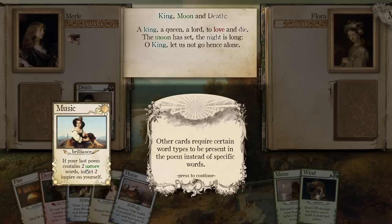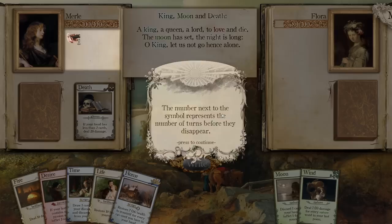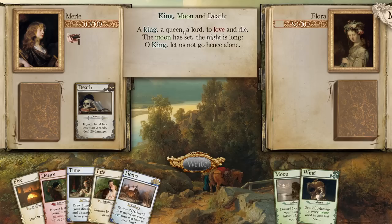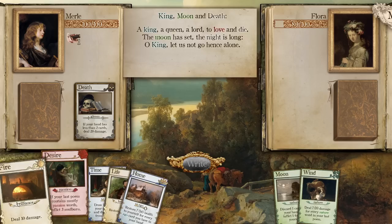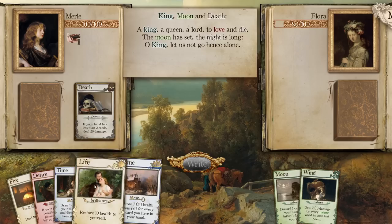Other cards require certain word types to be present in the poem instead of specific words — two nature words, for example. The cards you play every turn influence the poetry of your next turn, so try and play cards that produce beautiful and useful poetry. So we've AI-generated a poem, and this poem will be used to bolster our defenses or attack. King, Moon, and Death: 'A king, a queen, a lord to love and die. The moon has set. The night is long. O king, let us not go hence. Alone.' It's just AI-generated!